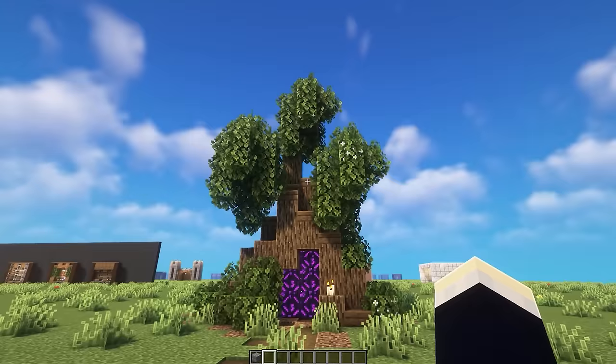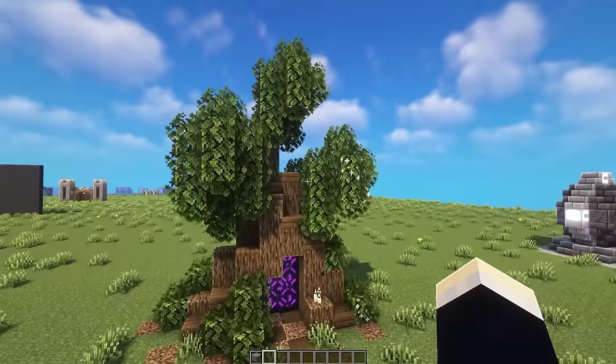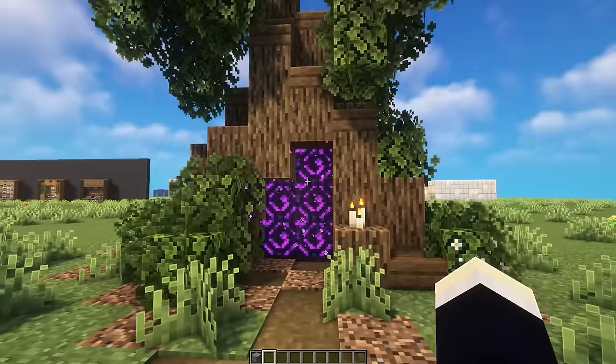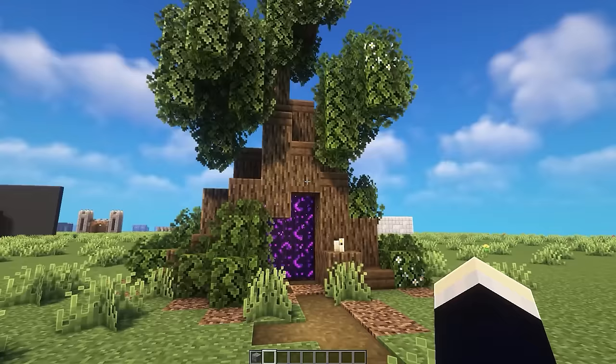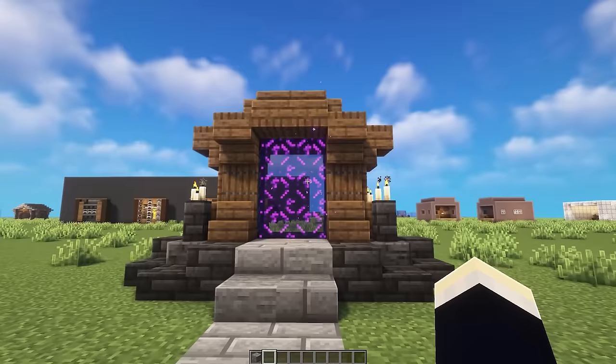The next portal is built into a weird custom tree — meant to look like a giant tree stump that was cut down and has offshoots growing from it. A nether portal has been integrated into the center of the stump. If you live in a really dense forest, this would be a really nice build to add to your area.